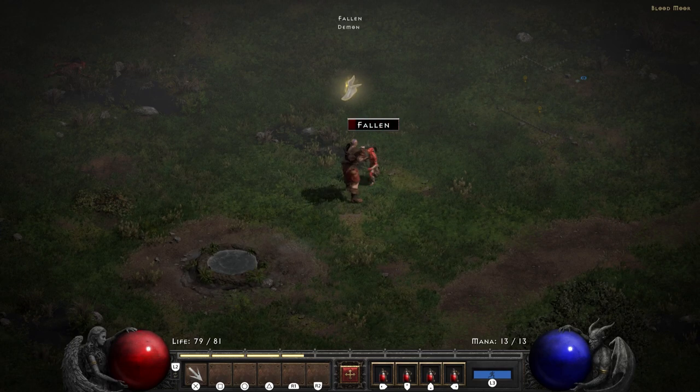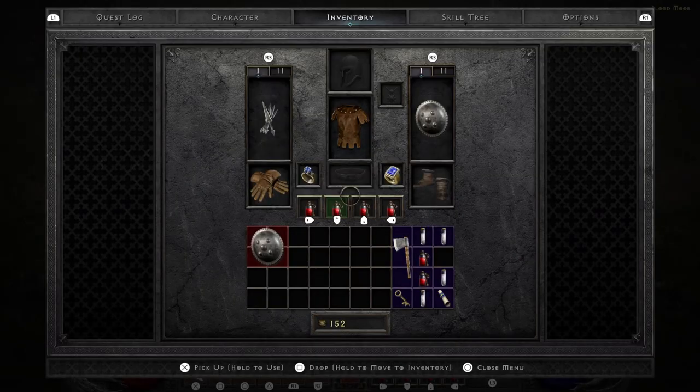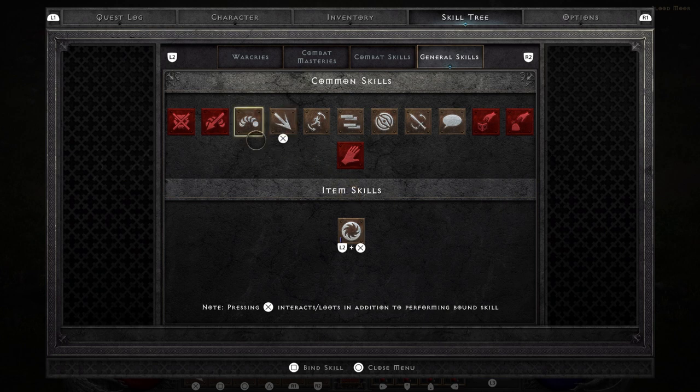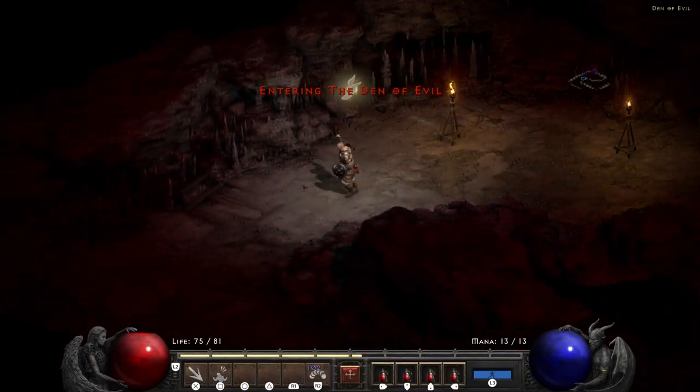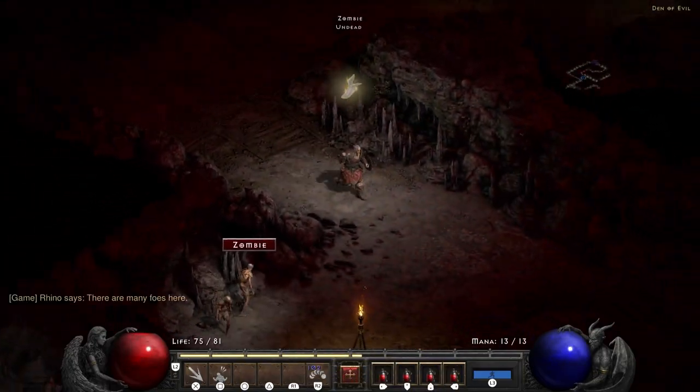I eventually figured out where I went wrong by equipping the miscellaneous action for throwing weapons — took me a minute. I chose the wrong one at first and then I chose the correct one. Once I finally figured out what I was doing, I headed on over to the Den of Evil.